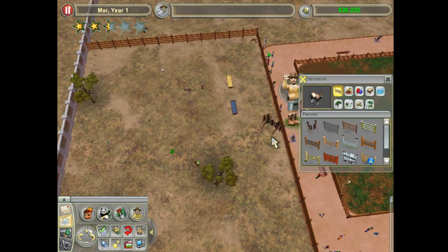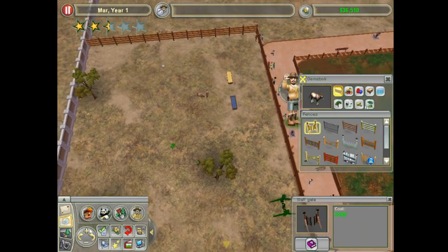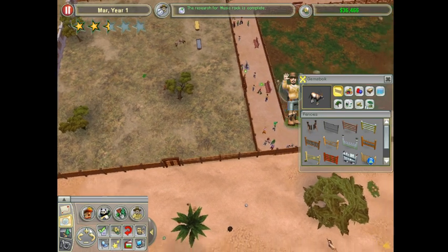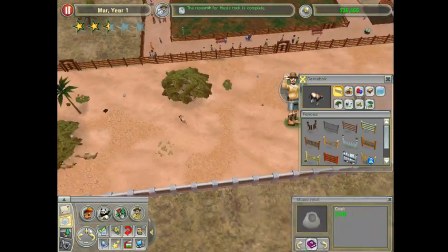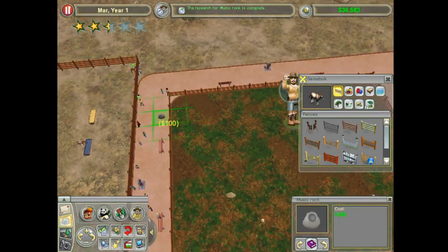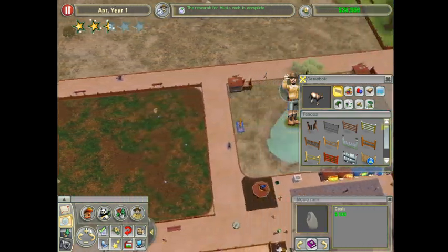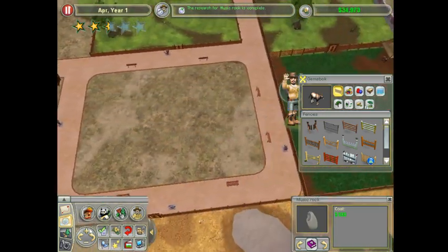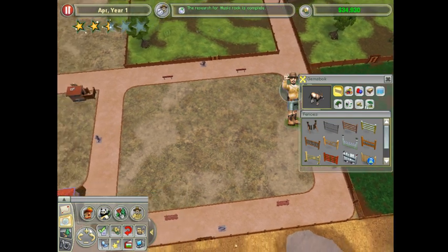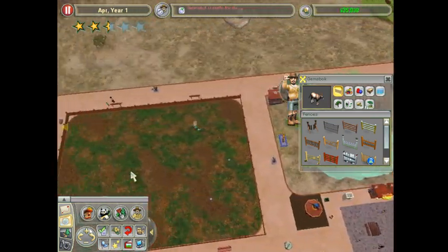I forgot to add a gate and I added it in the wrong place. There we go! I got the research for the music rock. I will add music rocks on either end of the zoo, probably in these corners, just to give people that are on either end something to do.